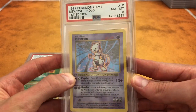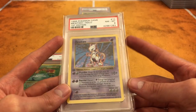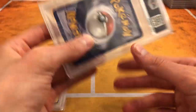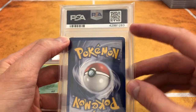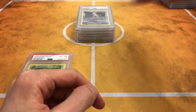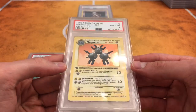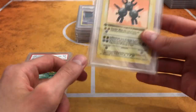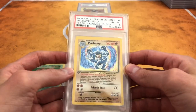Here's Electrode — this is a thick stamp. This one was a little pricey. I think I paid under $250, maybe like $230. I could probably crack the case and regrade it to a 9, but I kind of like having a strong 8. Here's Magneton — probably the cheapest one. I think I got it for around $120 on eBay. I think I got the Magneton and the Ninetales from the same guy — did a little bundle deal on that.